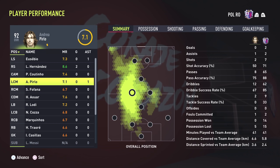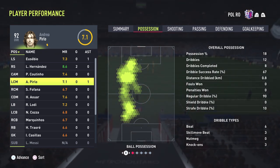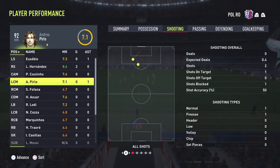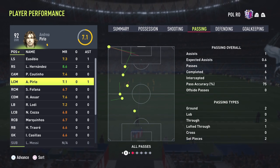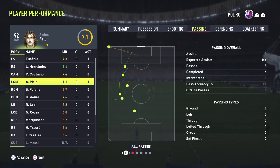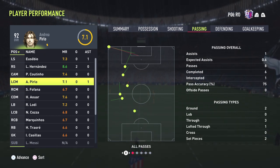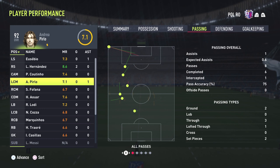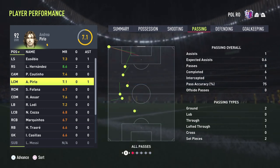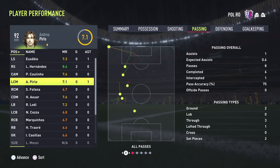We got the assist — 7.1 rating. In the possession battle: 12 dribbles, 8 completed — his dribbling is insane, he keeps the ball glued to his foot. He's a very fun card, especially with the five-star skills. Passing accuracy: 6 out of 8 — one of the passes was from a corner and the other was a deflection, so basically a hundred percent from Pirlo. That's what you expect from this maestro.